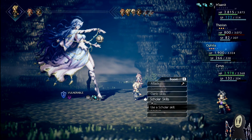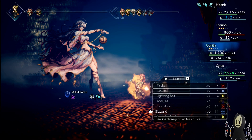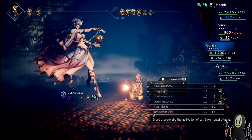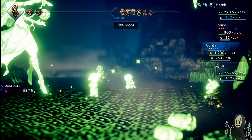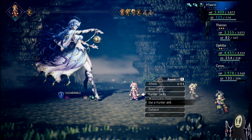Ophelia — we'll expend one boost so that we can overheal Hanit. We can also waste a little bit more time on this turn, because we know that Cyrus will break on the very next one. Let's go ahead and do a Heal More for the entire party. Overheal as best we can, keep things nice and safe.